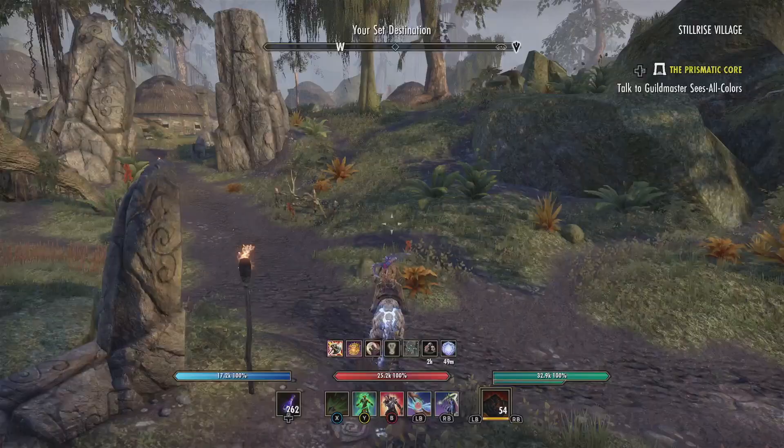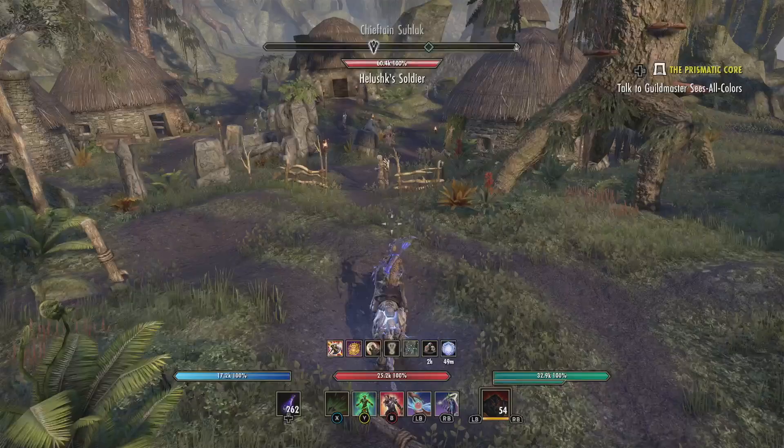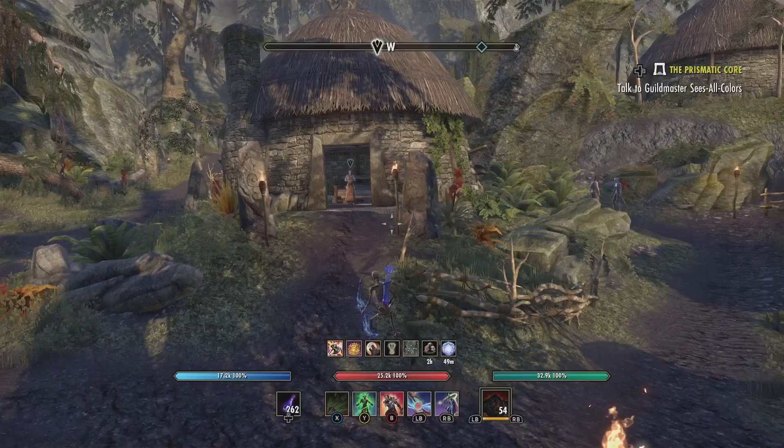Get on your horse and head toward Still Rise Village. There are going to be a lot of markers — don't worry about most of them. Where you want to go is to Chieftain Sulak.